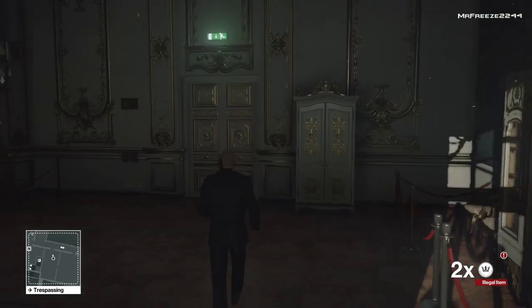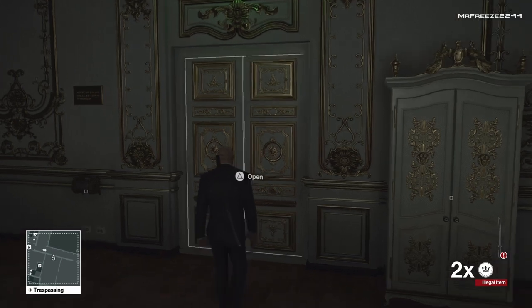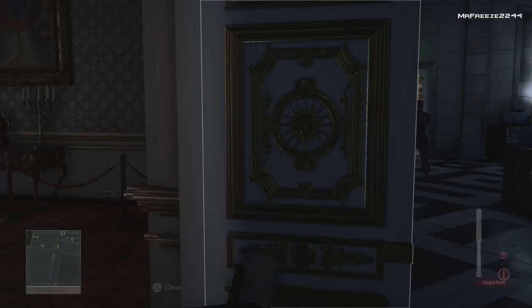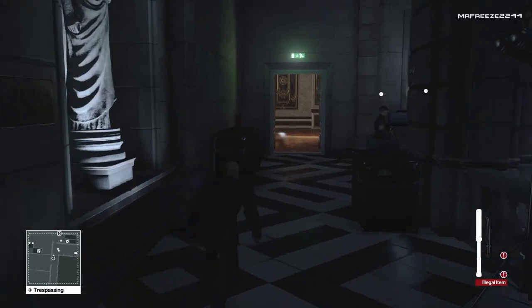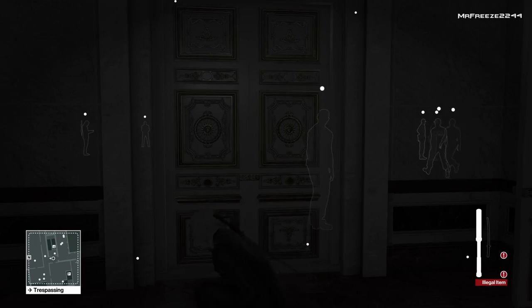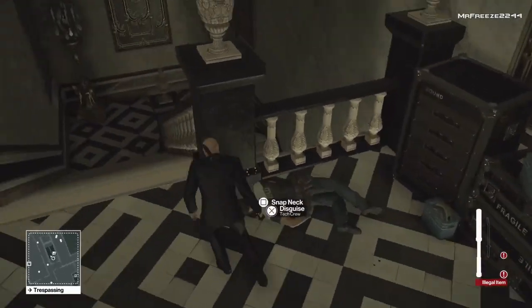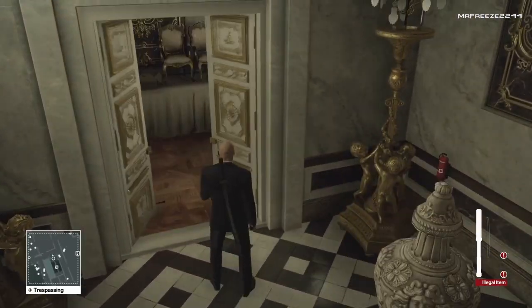The only real waiting here is these two security guards in the corner — once they move away we advance forward. The next waiting point is at the bottom of the staircase for Novikov to get into position. We're using the door as cover and pulling out the baton because there's a guy at the top of the stairs we need to take out just in case he spots us. I'll throw the baton at his head again to avoid the punch glitch, then retrieve it and head down the stairs.